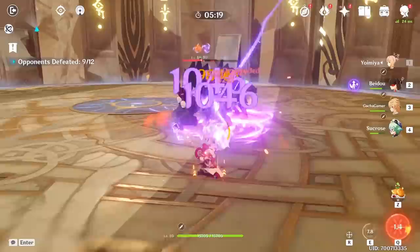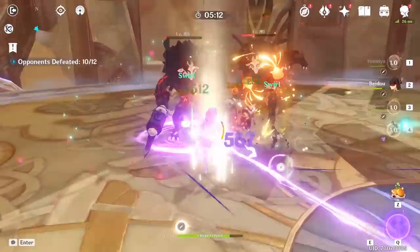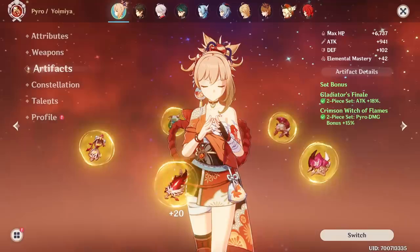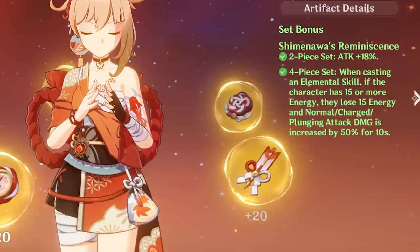Looking at artifacts, the safest possible choice for her build without needing to worry about any special circumstances would be a double 2-piece set of Crimson Witch and one of the other sets that provides an additional 18% attack. Just understand the emphasis on the word 'safe' — you won't need to do anything different with your damage rotation and you'll get very good performance out of these set bonuses.